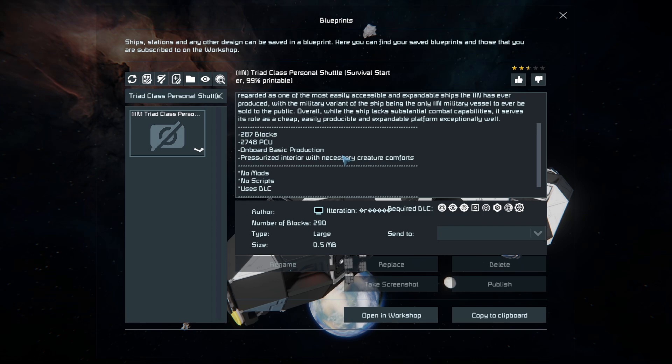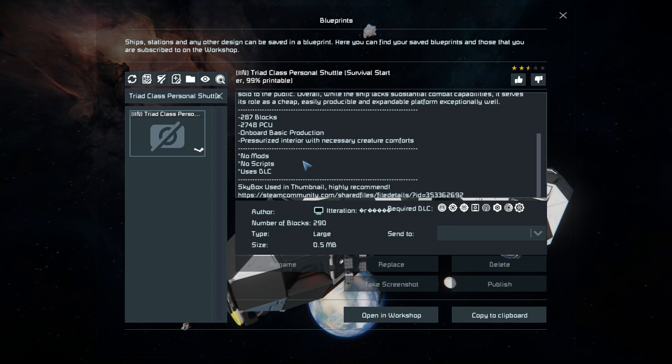Down here you can see the PCU, block count, and what it has. We've got all of the onboard basic production blocks, and it uses no mods and no scripts — though it does use a few DLC packs.